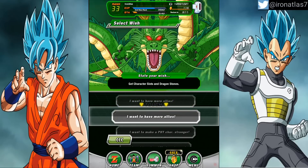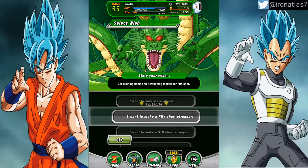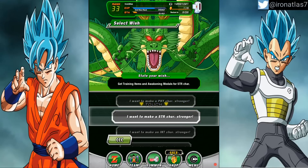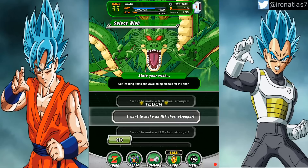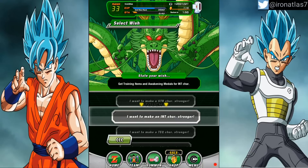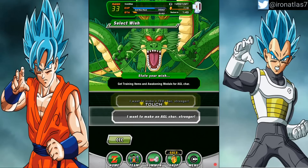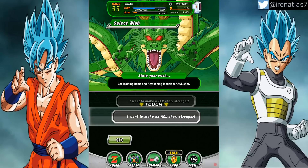Get character slots and dragon stones again — sounds like a good one. Get training items and awakening medals for physical characters, get training items and awakening medals for strength characters, get training items and awakening medals for INT characters, and get training items and awakening medals for tech characters, and get training items and awakening medals for agility characters.